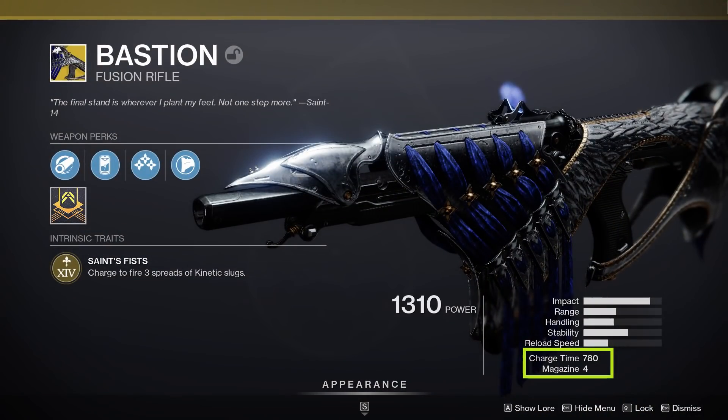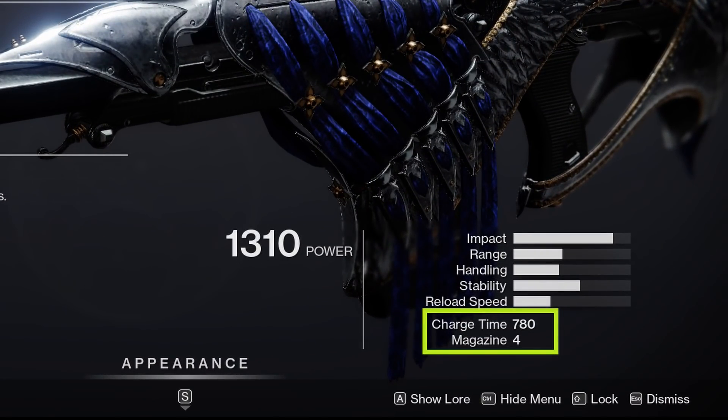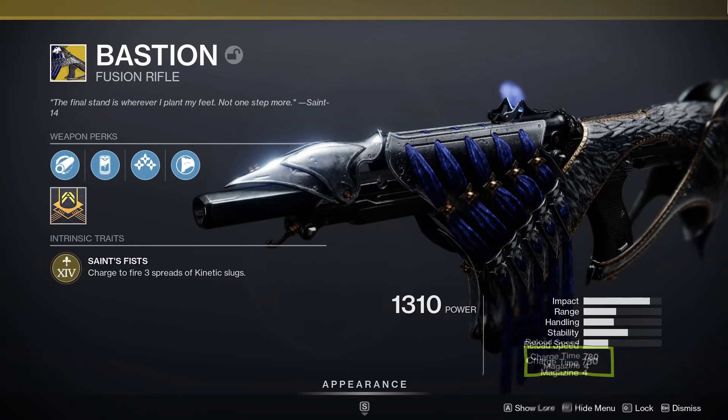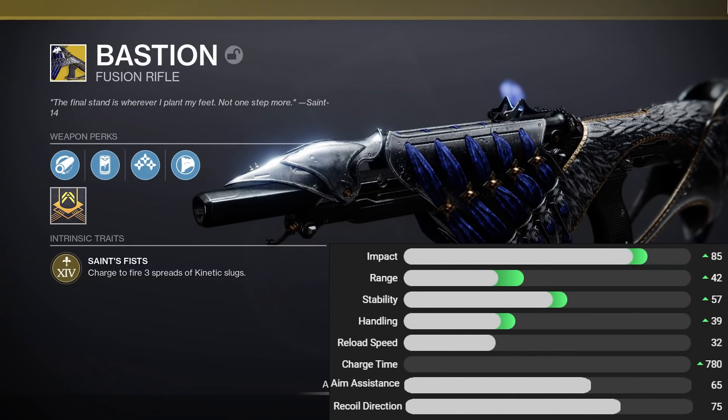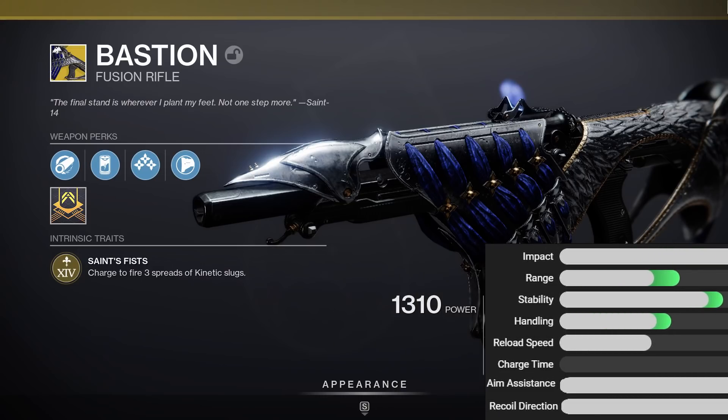Bastion is an exotic kinetic fusion rifle with a charge time of 780 and 4 rounds in the magazine. For the stats, I'll pull in some solid numbers from Destiny Tracker. And all in all, they're not terribly impressive. That 42 in the range stat, the 39 in the handling, and a 32 for reload speed are all kinda meh. We do have a pretty respectable stability stat of 57 though, and it comes with some solid aim assist, sitting at 65.